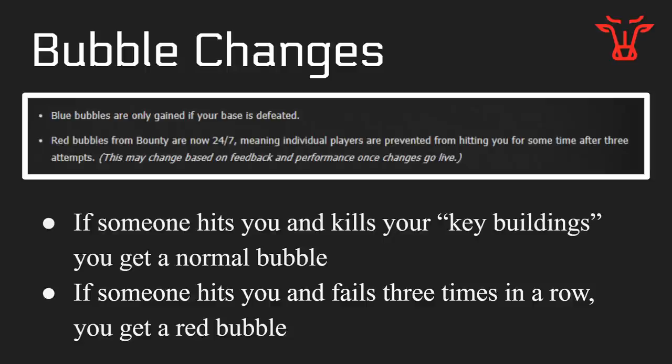Here are some changes to the bubble system. If someone hits you and fails — they don't kill all of your key buildings — you don't get anything. If they win and kill all of your key buildings, you get a normal bubble, probably 24 hours. If someone hits you and fails three times in a row in a short time period, or multiple people hit you and fail in a short time period, you get a red bubble — one of the ones during bounty — which is a shorter one, probably one to six hours. This may change based on forum feedback.